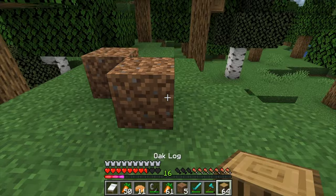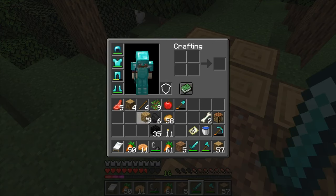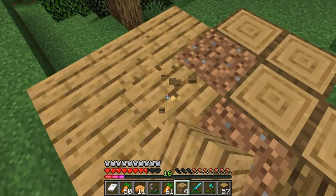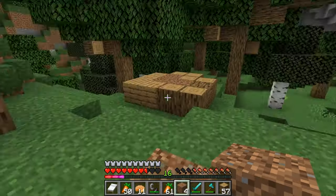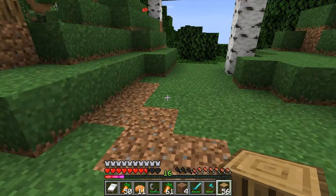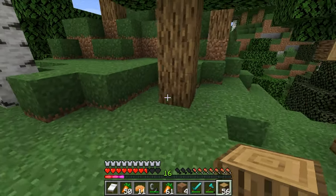This dirt is going to represent the business district, these oak logs will represent the residential district, and these planks will represent the industrial district. Right in the center we're going to have a business district with coffee shops and little restaurants.